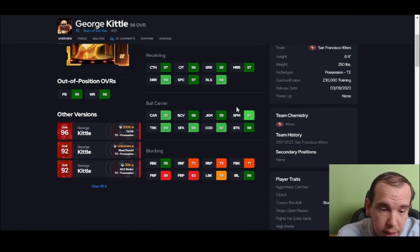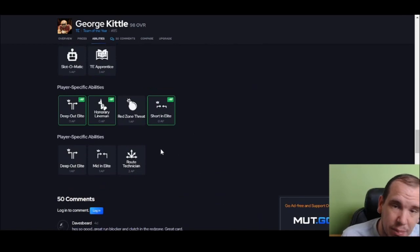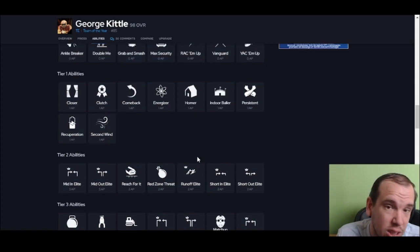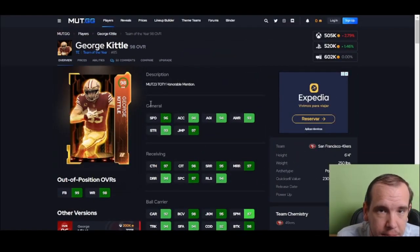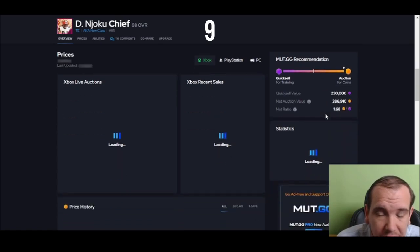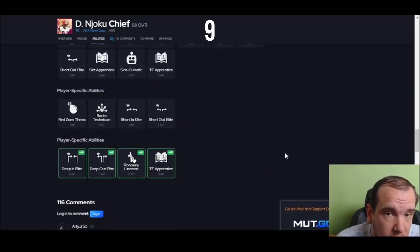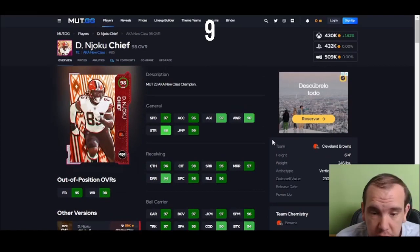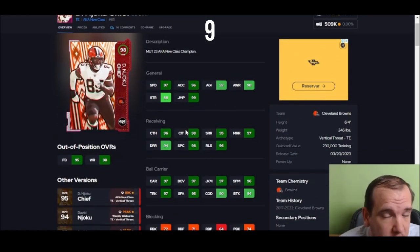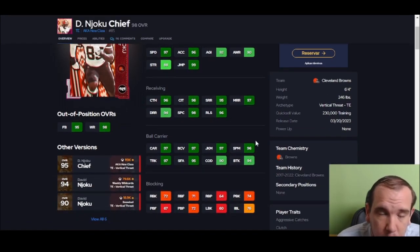Number 10: acceleration not good, juke and spin not good, trucking and blocking are good. His abilities aren't the best — Right Technician is at a two, so it's not even usable. He's not going to run the best routes, but he's number 10 with 97 speed and is 6'4". His spin and juke actually feel decent, but he won't block great and isn't dependable across the middle. He has 99 jumping so he's a good red zone target, but after the catch he doesn't do much — at 240 pounds he gets knocked backwards quite a bit.